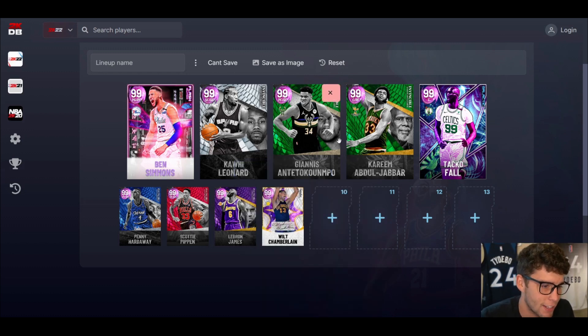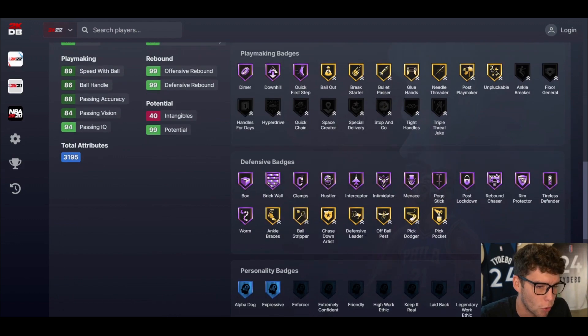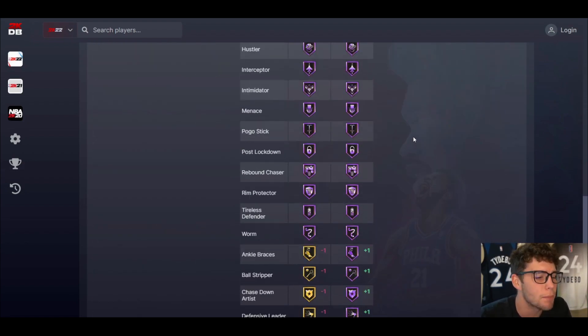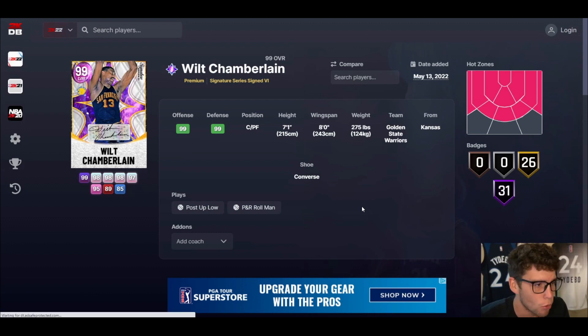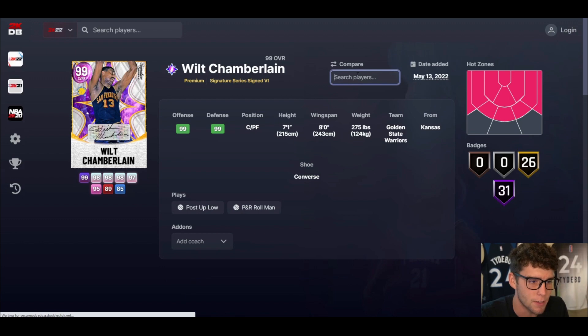At the power forward position — this one might surprise a lot of you: Wilt Chamberlain. You might be asking, 'Where's Shaq?' My question to you is: what is Shaq doing on the defensive end that Wilt isn't? You'll say Shaq has better stats and badges — and you're right — but Wilt's player model is better than Shaq's, and I don't think anybody can question that. Yes, Shaq might be the better on-ball defender, but what I've seen from Wilt is he's a snag man — incredible rebounds, and his wingspan to play lanes is better than Shaq's. On the defensive end of the court, Wilt is better than Shaquille O'Neal. His wingspan does it for me, and until we get an invincible Wilt with a better release, it's hard to play him — but it's not because of his lack of defense.